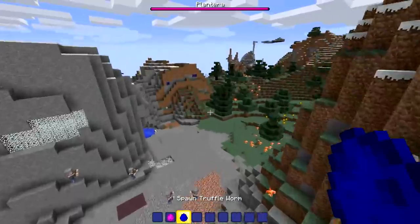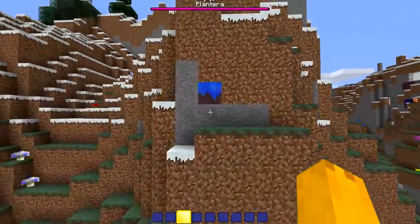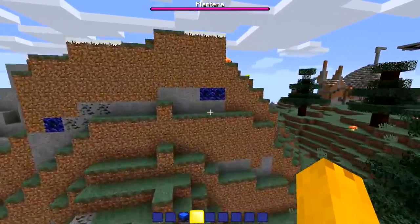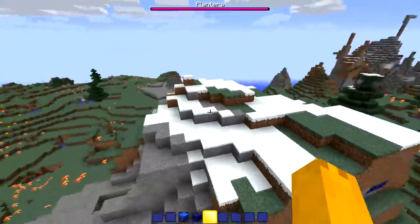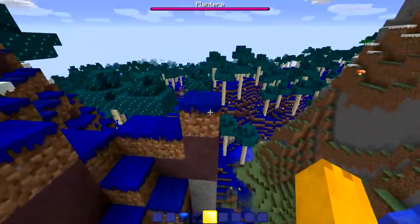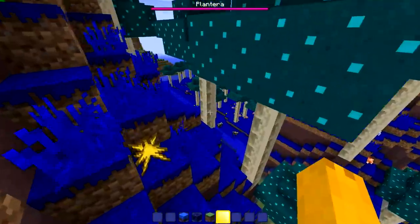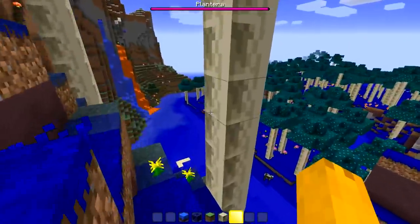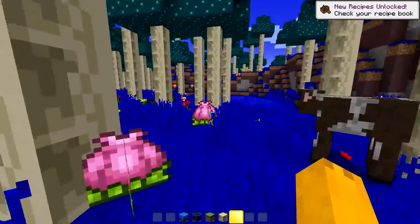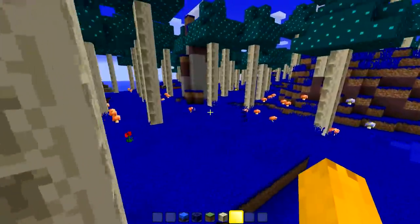This seems like the most content-filled mod so far. There's glowing mushroom grass with mushrooms everywhere, ores, and even granite - though that's not even a Terraria thing. There's a whole entire biome - is this a mushroom biome or a hallow biome? Can't tell at all. There's fallen stars everywhere too.